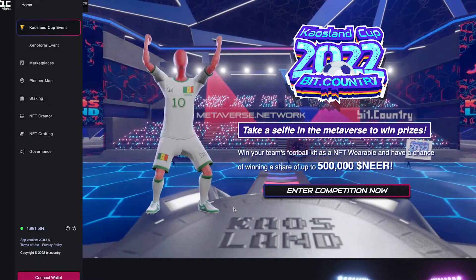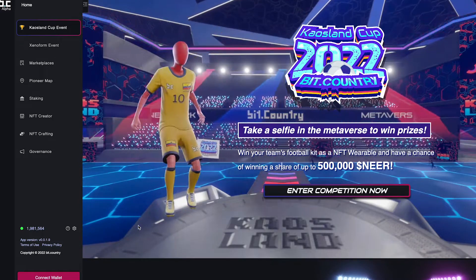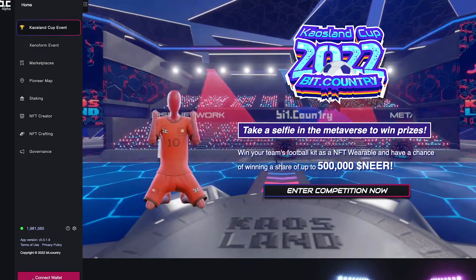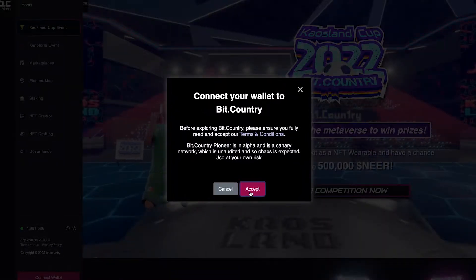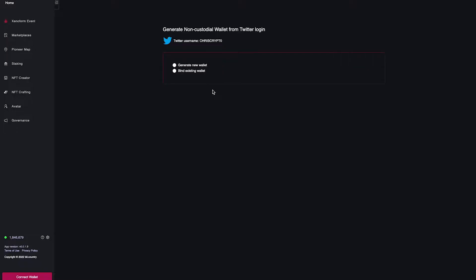Let's get started. First, you'll need to sign into BitCountry using your Twitter account. In the bottom left corner, click the Connect Wallet button and accept our terms and conditions. Select Twitter as your account. You will be directed to a page where you will be prompted to either bind an existing non-custodial wallet, or you can generate a new one using your Twitter logins. In this tutorial, I will show you how to generate a new wallet.